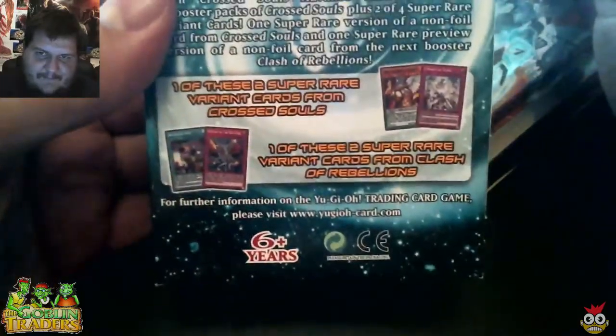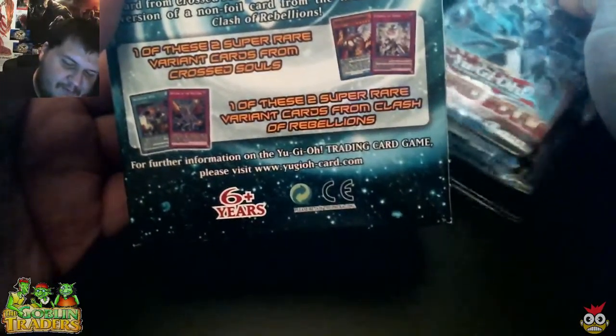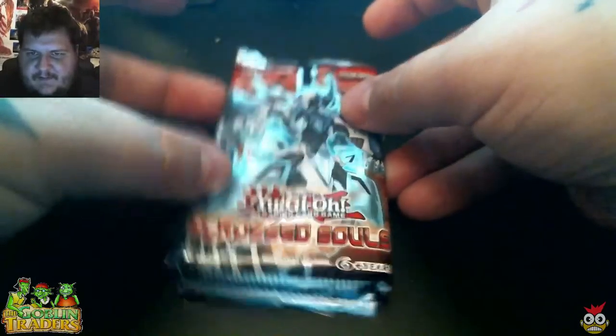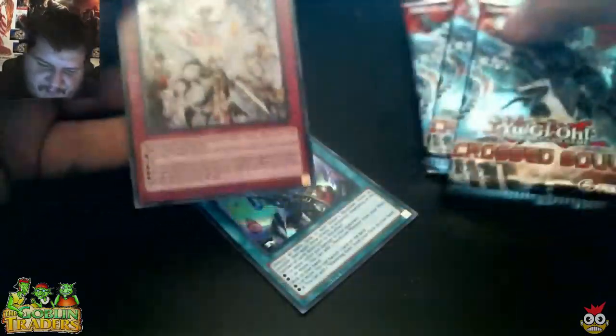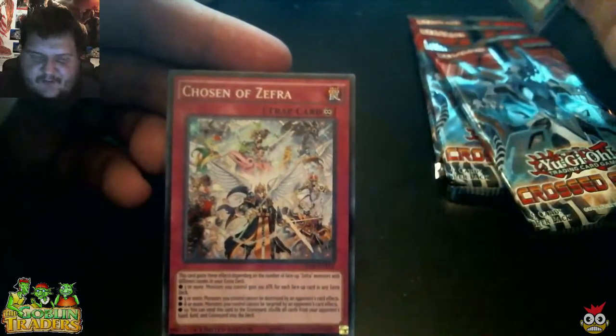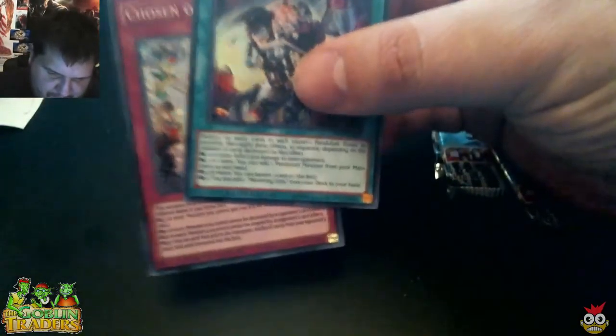Oh my god! It's kind of hard to get open. So there's supposed to be — apparently in the set there's one of these two super rare things, so we'll see. I do apologize if I do not know much about these cards. I never got into Yu-Gi-Oh!, but there's always time to do something. Okay, there we go. So here's our super rares — Wavering Eyes and Chosen of Zephra. Pretty cards. Foils.